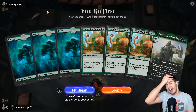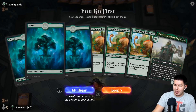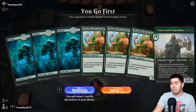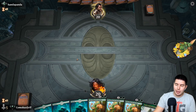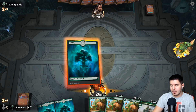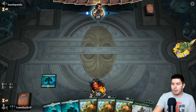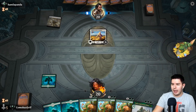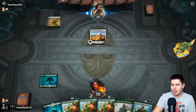We're up against Handa Panda — we're on the play. I say this all the time: three drops on the play are much better than three drops not on the play. But that's a lot of three drops — Yorvo can get massive and Thrashing Brontodon is very interactive against a lot of decks, so keep. I'm hoping that we draw into a two drop along the way. That's the dream. We get Life's Bounty — no two drop but we got some stuff on the top end, that's not terrible.